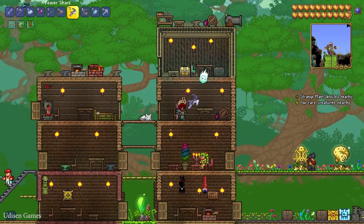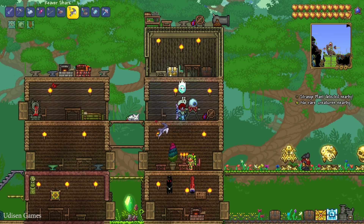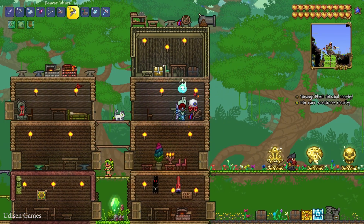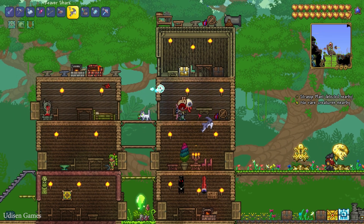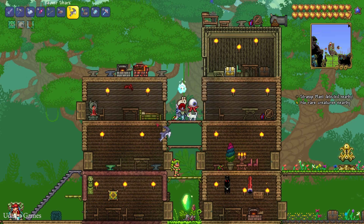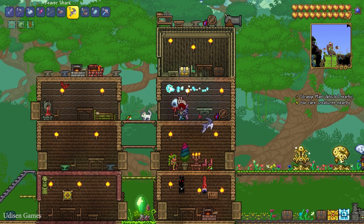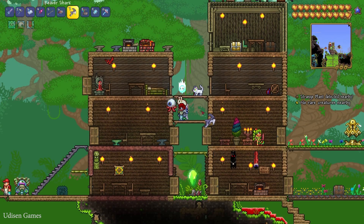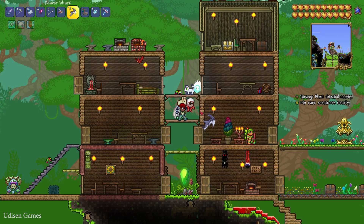You must also create an empty house in any biome. At minimum, the house must have a normal rectangle with walls, one door, at least one light source such as a torch or lamp, at least one table — that is important — and at least one chair. After that, wait through the day.